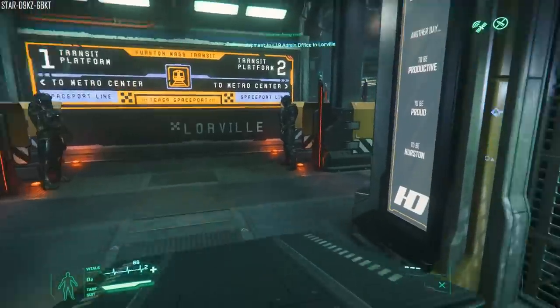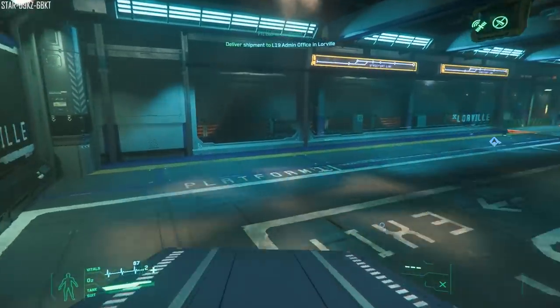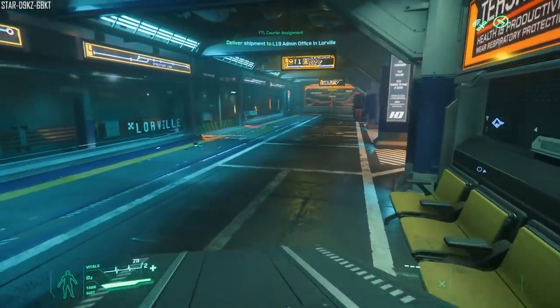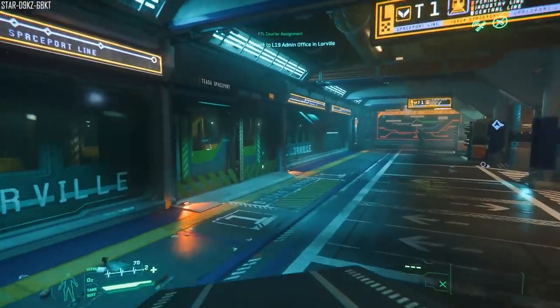The next question was about spawn points — will we be able to choose our spawn point? The plan is for you to eventually choose an initial spawn point, and then travel around and rent or buy other areas. Obviously that's not available yet — it's currently set by where you last landed at main landing locations.